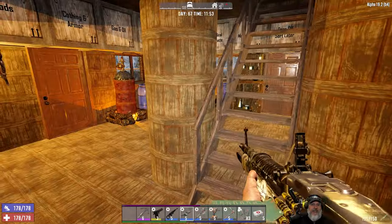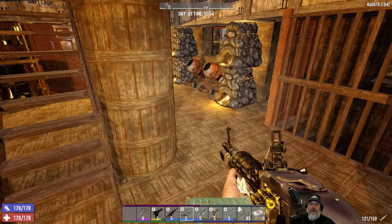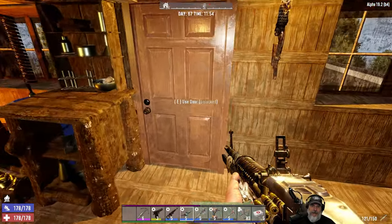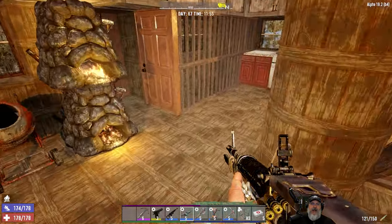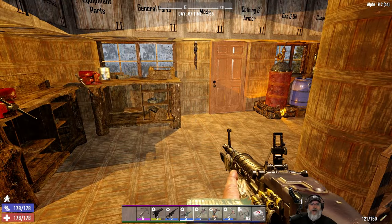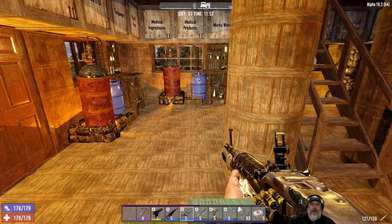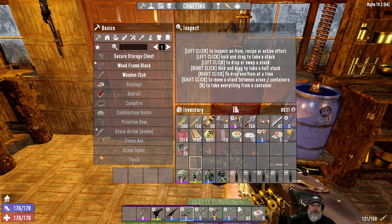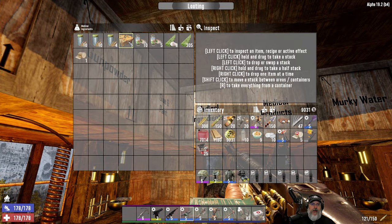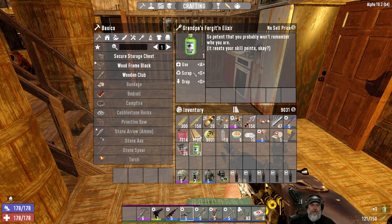Welcome back everybody to Seven Days — I'm an Old Guy Gaming, and this is the Insane series where we play this game on insane difficulty, the zombies are all set to nightmare speed, and we have a hell of a fun time doing it. In this episode we're gonna do a respec — the main goal is to respec into an agility/perception build. I've already gotten a couple things set up for that purpose, so let's go ahead and grab the forgetting elixir and down the hatch.